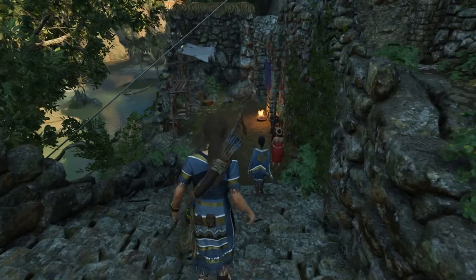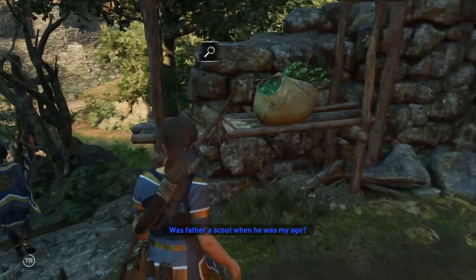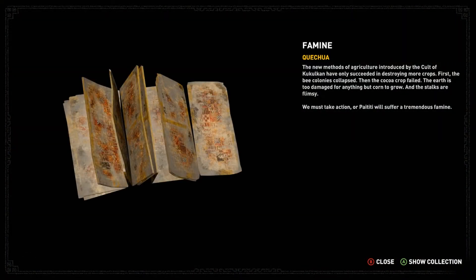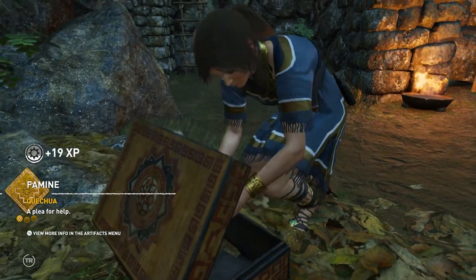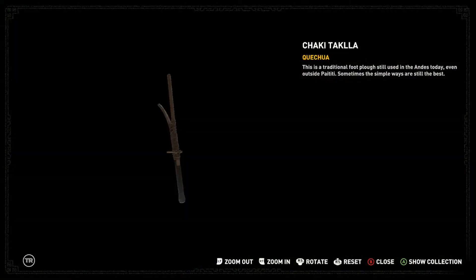He doesn't speak English, okay. No, we're not a spy. I would like to grab this chest quickly and that map. The new methods of agriculture introduced by the Cult of Kukulkan have only succeeded in destroying more crops - first the bee colonies collapsed, then the cocoa crop failed. The earth is too damaged for anything but corn to grow and the stalks are flimsy. We must take action or Paititi will suffer a tremendous famine. We've got the experience. This is a traditional foot plow, still used in the Andes today - sometimes the simple ways are still the best.